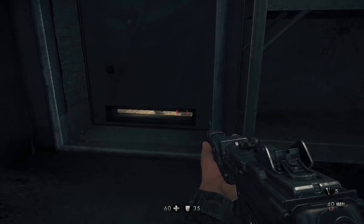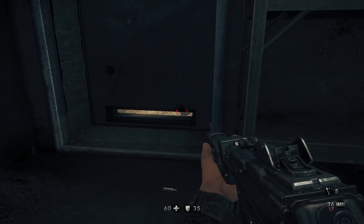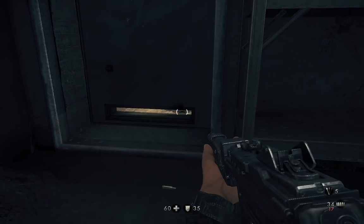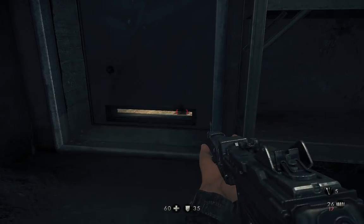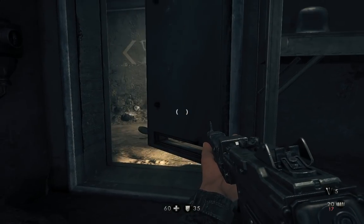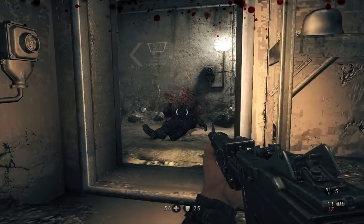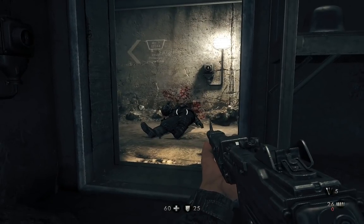When you find it, just shoot it. Shoot a couple of times till you hit him. You'll see blood, the door opens, and you kill the guy. That's how you pass this — that's it.